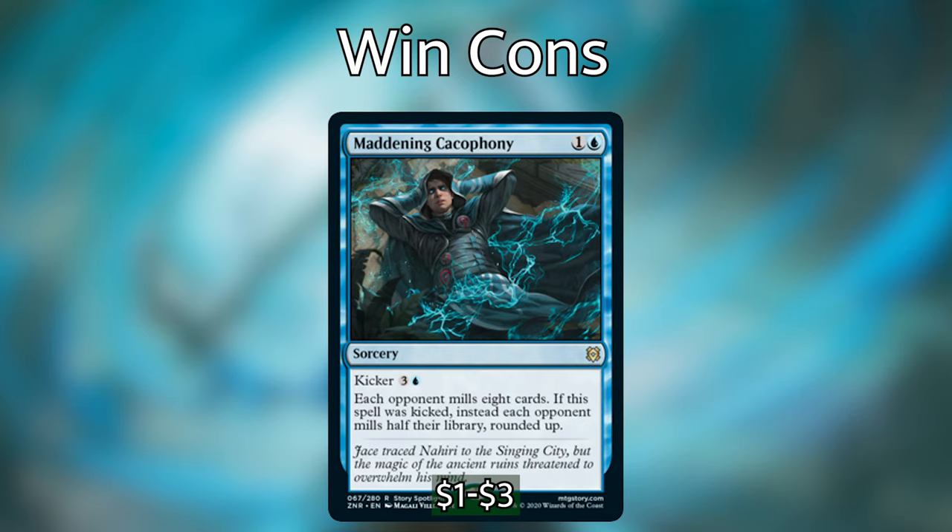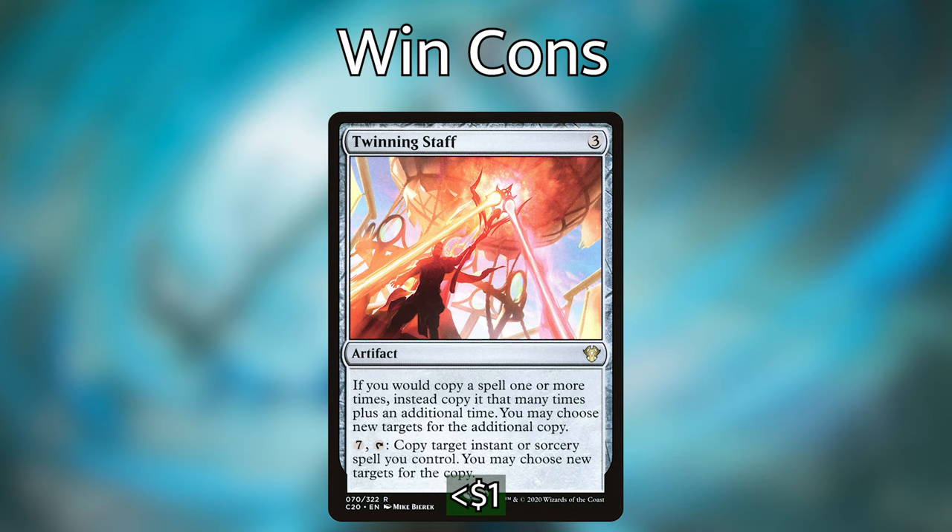A backup for Sea Gate Stormcaller is Twinning Staff. If you don't have the mana to kick it or not enough counters on Verizal, Twinning Staff will add an extra copy whenever a spell is copied. If we have Twinning Staff on the battlefield and use Verizal to copy the next kicked spell, we'll get five copies of that spell — not quite as good as six, but it's still going to do some damage. Twinning Staff does so much work on the battlefield and it feels great to get extra copies off everything that Verizal copies.